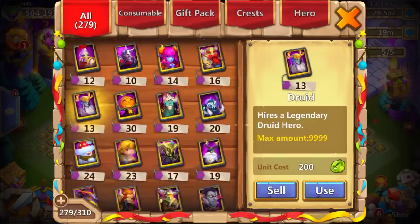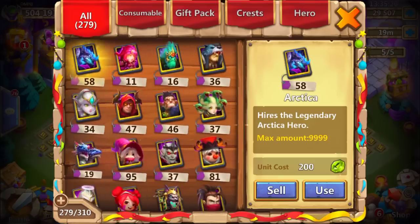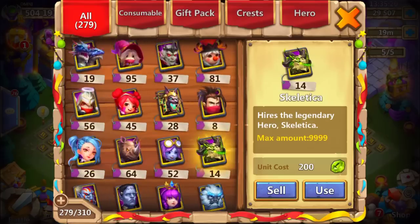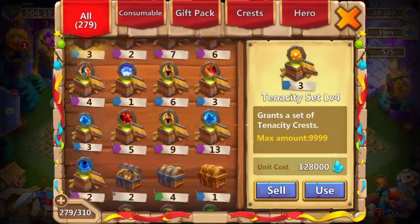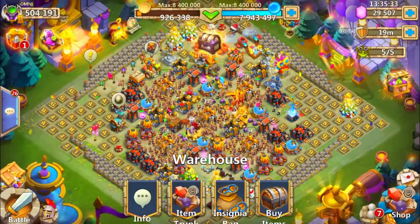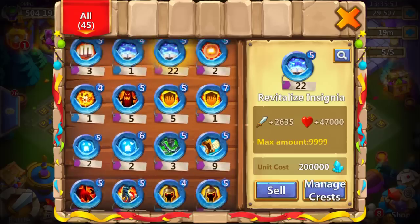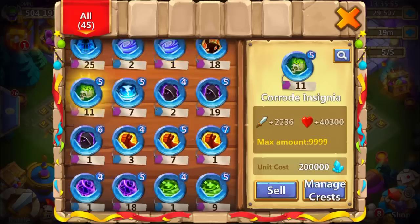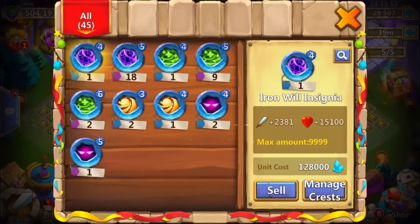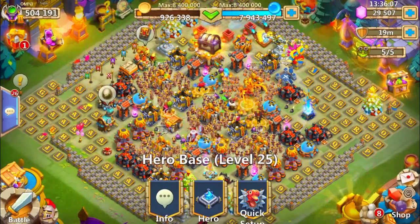In the heroes section: 72 Moltenica sitting around, 58 Arctic, 19 Demogorgons, 14 Skeleticas, and 4 Lavanica. And a lot of crests as you can see. In the insignia, we have 22 Revitalize sitting around and probably every hero that needs one has a Revitalize on them — so around 40 Revitalize in total, and a lot of other crests. One more level 7 power sitting around — I think I have 7 now. Every hero is inscribed to level 100 as you saw from my blue crystals.